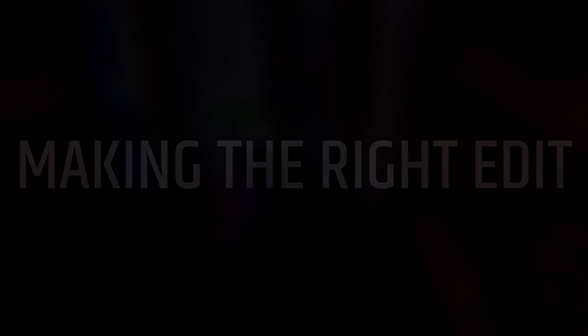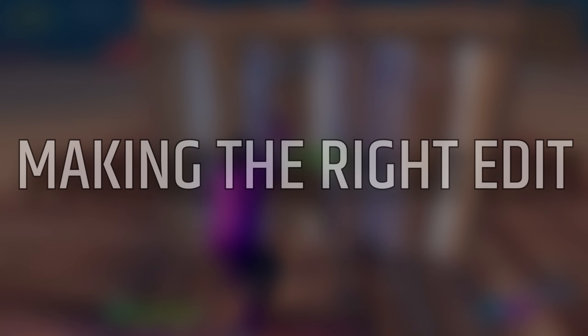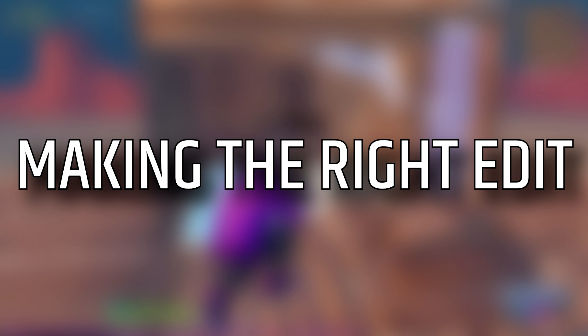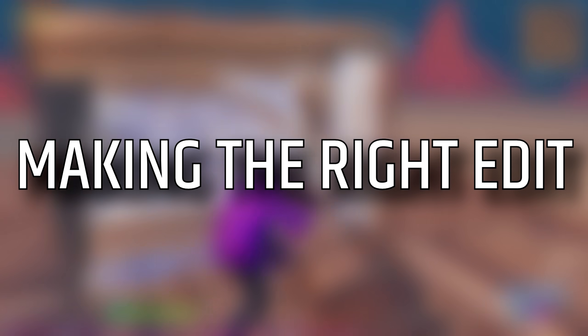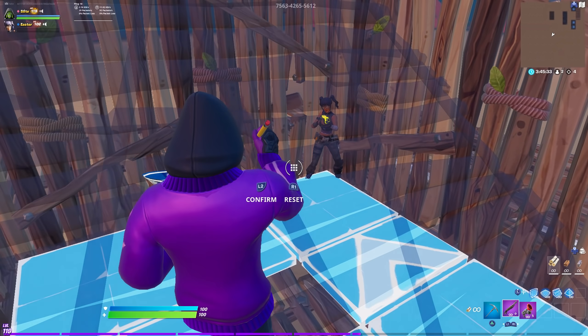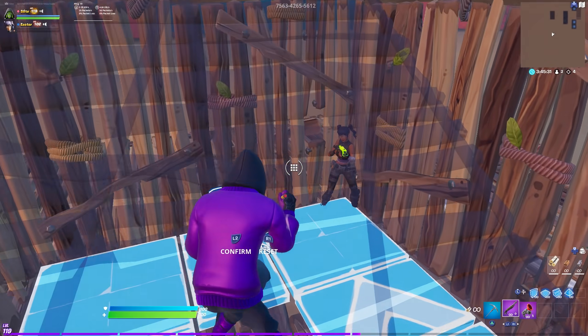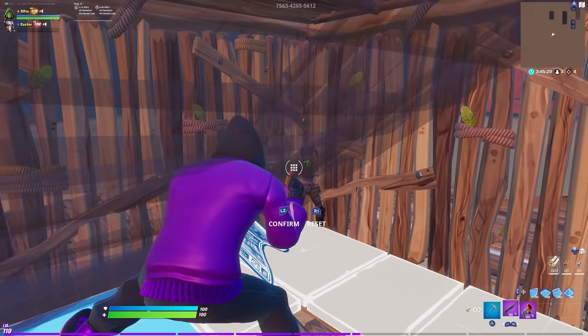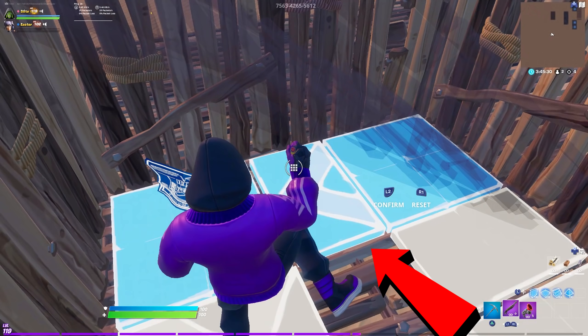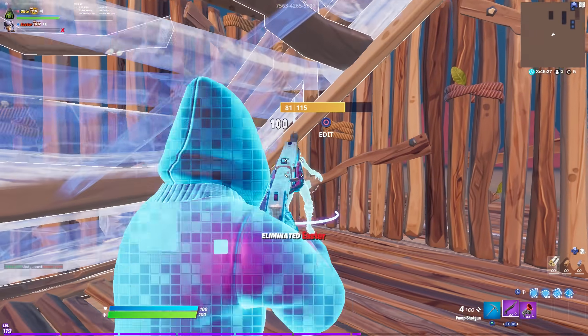The next thing I want to cover is making the right edit. There is always a right and wrong way to edit in box fights, and making the wrong edit can result in taking unnecessary damage and even losing the fight. Everything in box fights should be right-hand peeks, and somehow if you get in your opponent's box and have to stare-edit on him, you can still right-hand peek it by flipping the stair towards you and crouching under the stair — your opponent will barely see you and you'll get free damage.